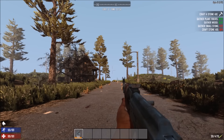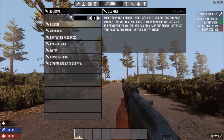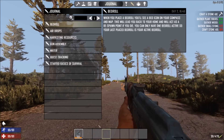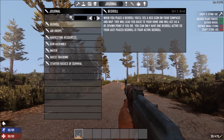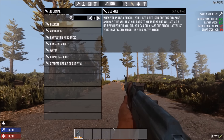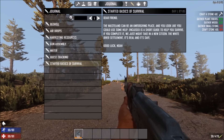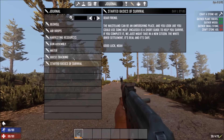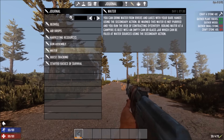Another thing we've added is a new player journal. You open up your inventory and click on the pen icon and this is the journal. What this does right now is every time you get an event or belt message, it's going to show you in detail what that message was. So you can go back — if you miss something because you're in a hurry or whatever reason — you can go back at night while you're doing stuff at your base and read all this stuff. It tells you all the details about how to do things.